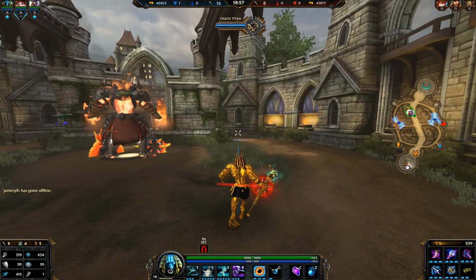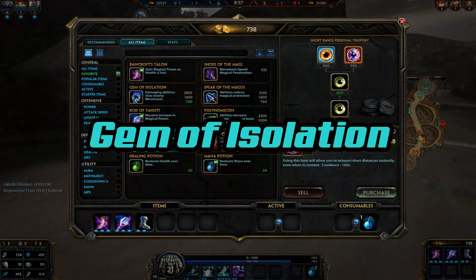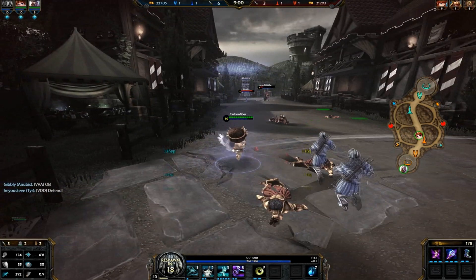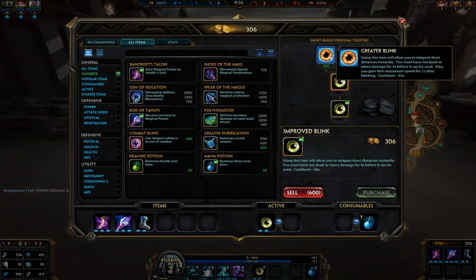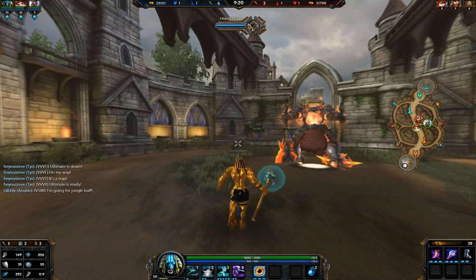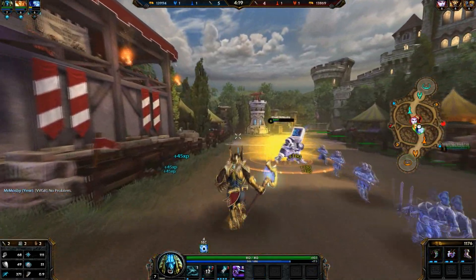Finally, you want to get Gem of Isolation. Gem of Isolation will slow down your enemies, forcing them to take more damage in your Grasping Hands. In terms of actives, personally I love Blink. Actives are very situational, but Blink on Anubis helps with his lack of mobility as well as catching people off guard. You're also going to want Beads or Aegis to help get you out of sticky situations.